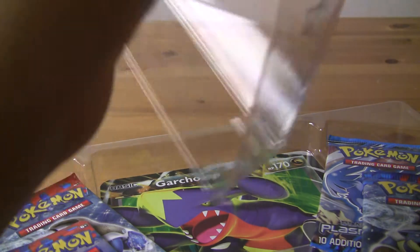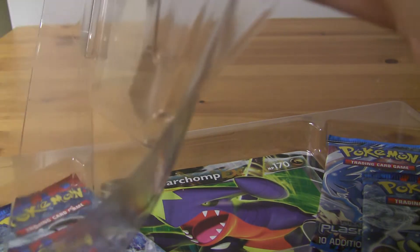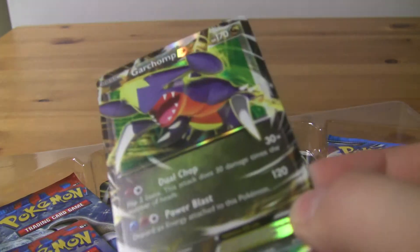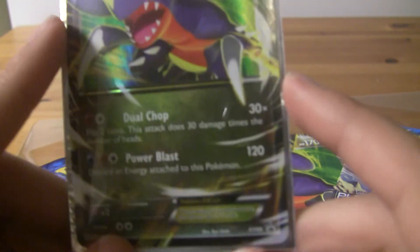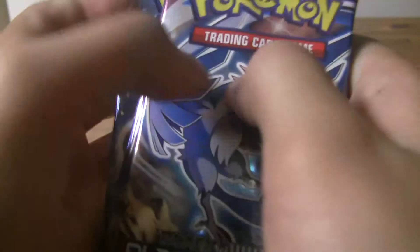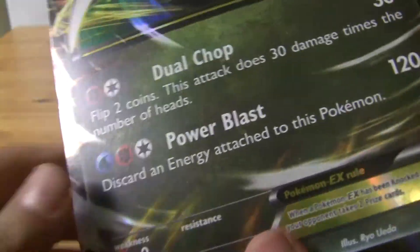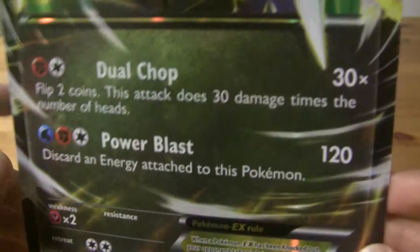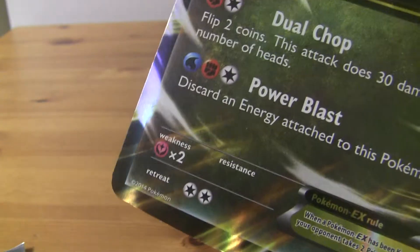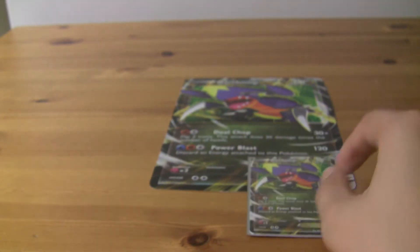Here is our promo card. There's our promo Garchomp EX — it knows Dual Chop and Power Blast. Then we got our four packs: three XY and one Plasma Storm pack. And here's our huge holo Garchomp EX card — Dual Chop and Power Blast. This is not going to fit in the sleeve, so I'll put that in the back and put the actual playable one in the sleeve.